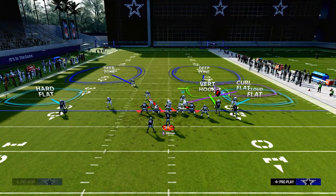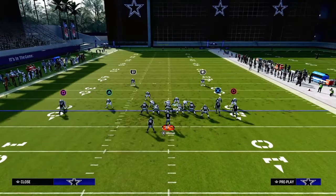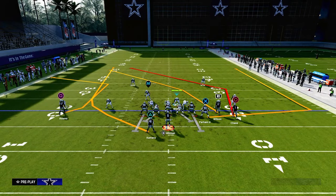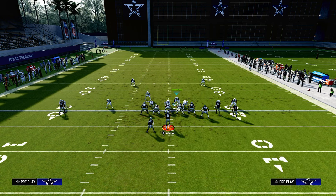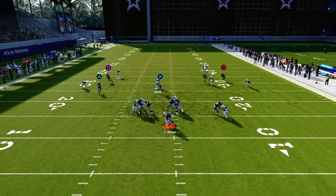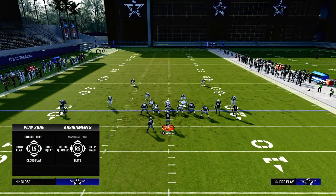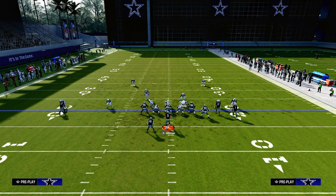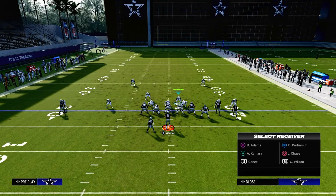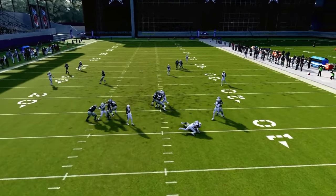This is a great blitzing concept paired with an aggressive underneath coverage concept. It's specifically set up to take away the quick reads that a lot of people go to out of bunch. For example, even a table route, running back wheel, C route combo — or a double post — this is going to do a pretty good job. With the five-man pressure coming in, we run to the left side, lurk back into the middle, and get back to the post. Really nice defense — one of my favorites for getting a big play against bunch. Even if they block the pressure and have a ton of time, it limits the routes they can run.